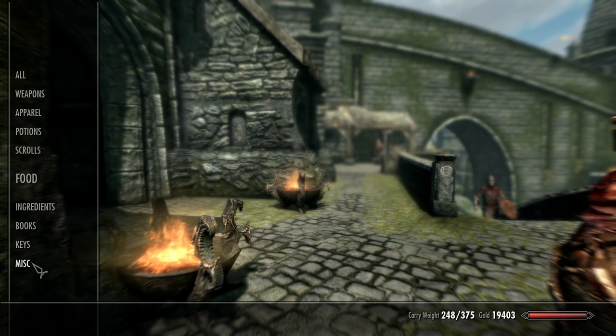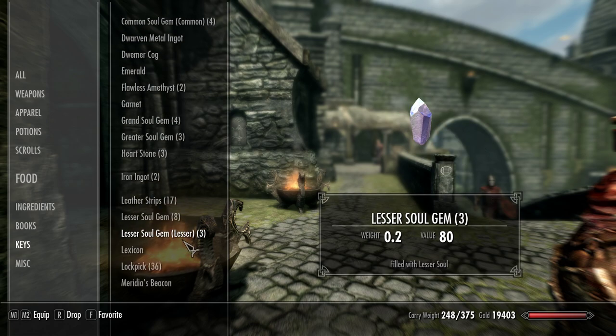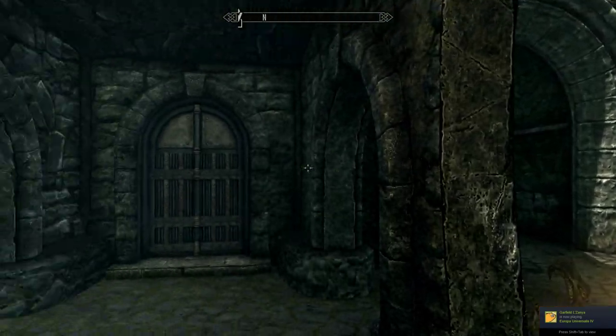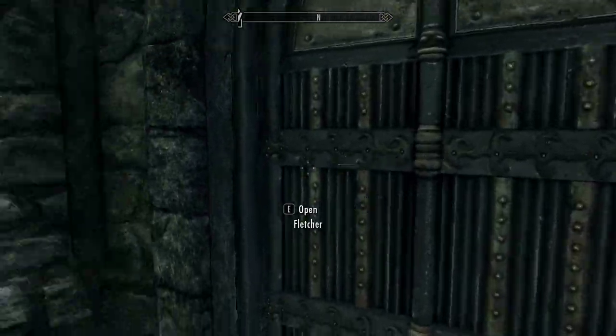What you're gonna need is to get a bunch of common and lesser soul gems, and then eventually some petty ones too. They're all filled. You can buy these from any of the court wizards for a very cheap amount of gold.